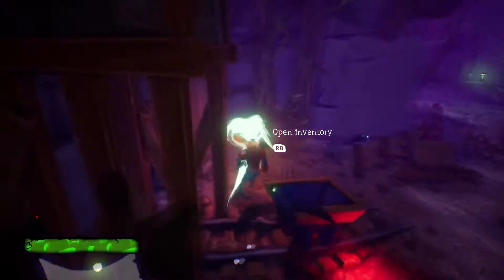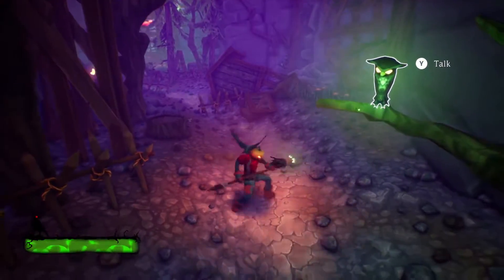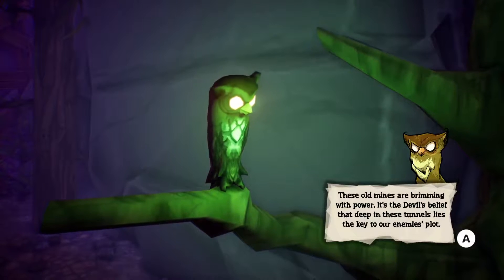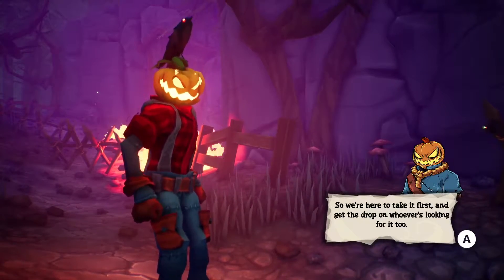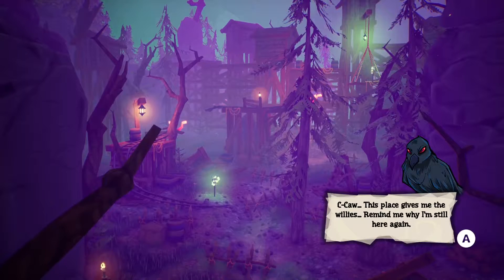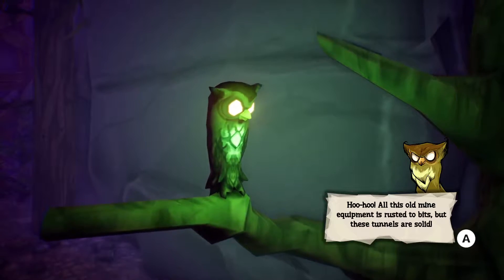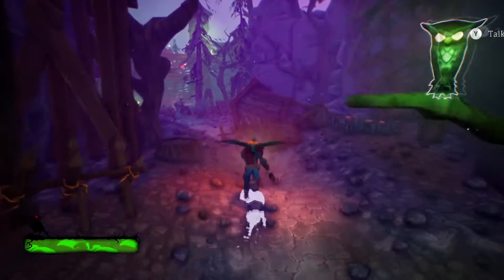Oh jeez. This basically has a stinger from Devil May Cry, which is good. Story dialogue: 'Not a second behind schedule. What is this place?' 'These old mines are brimming with power. It's the devil's belief that deep in these tunnels lie the key to our enemy's plot. So we're here to take it first and get the drop on whatever's looking for it too.' 'This place gives me the willies. Remind me why I'm still here again.' 'Because you're still useful to me and I'll pummel you if you even try to flap off.' 'All this old mine equipment is rusted to bits, but these tunnels are solid. Hop to it, Jack.' Alrighty, will do.